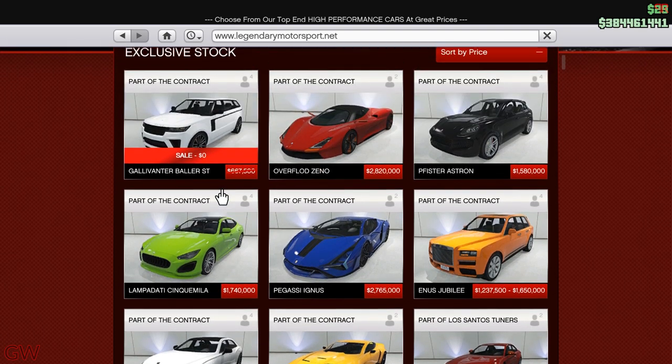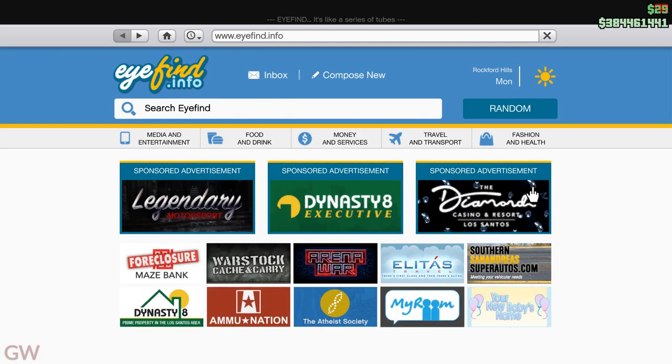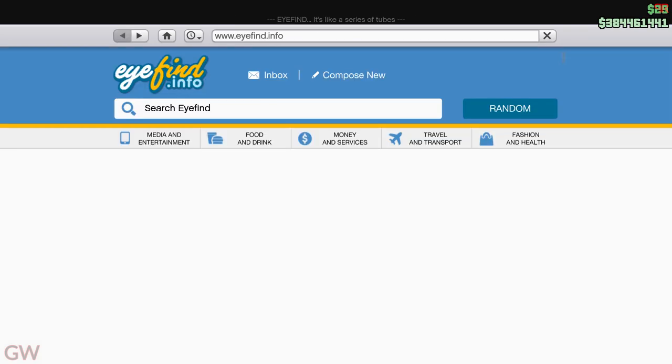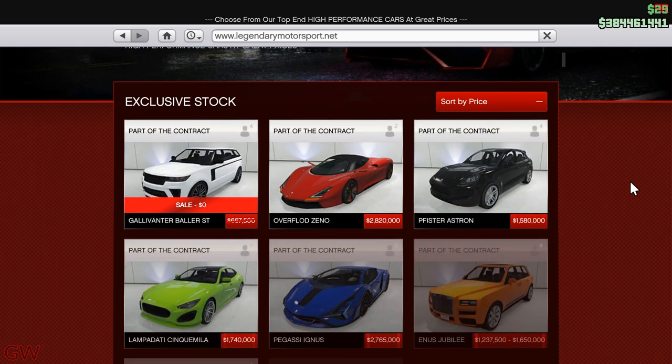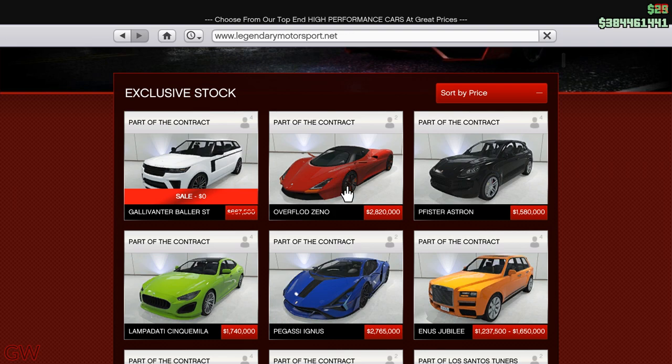The Baller ST has been released to GTA Online and is available for free as a gift for literally everyone. This is only available for a limited time, so make sure to get it if you really want it, because it's not worth paying the price for it as it's a recycled vehicle.